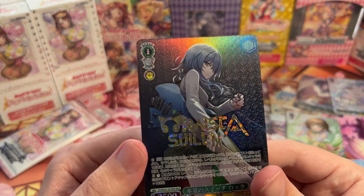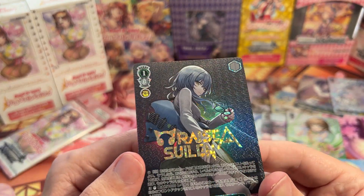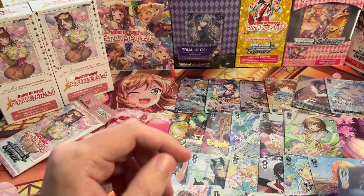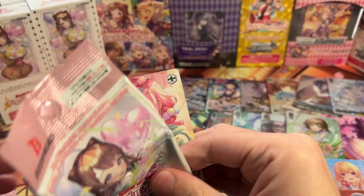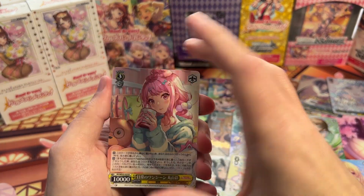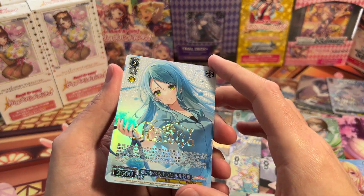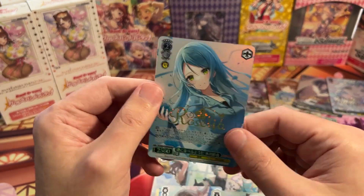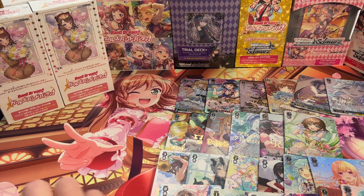Only two packs left, so coming down to the wire if we're going to get anything crazy. Back to back — I do like Lagu as a character. This artwork is very, very nice. Last pack — come on, give me the normal Raza; I could use another copy of that card. No. Oh, we did get a Sayo. Unfortunately, no SPs, but another Roselia BDR — happy to see that. Hope you guys enjoyed, and I am looking forward to the English version even more now. Take it easy, and I'll be back with something else someday.